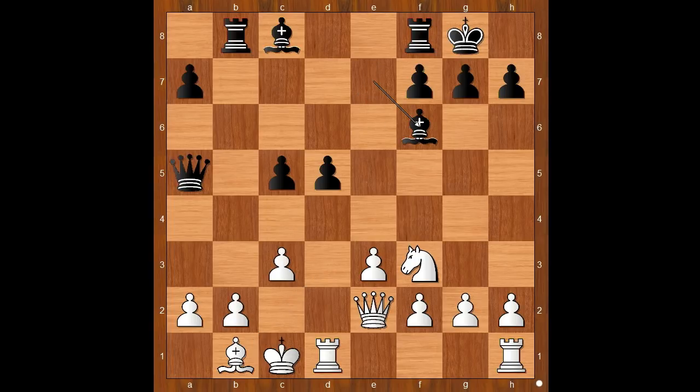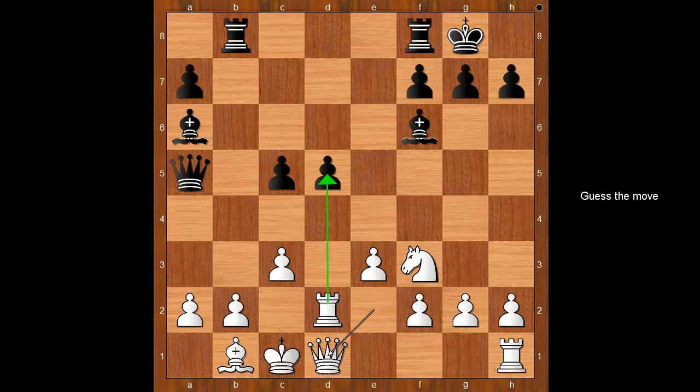Bishop to f6. Somehow and suddenly, the white king is not feeling safe. Rook to d2, bishop to a6, attacking the queen and connecting rooks. Queen to d1. Black to move — how would you continue now? How can black improve his position? Please pause and find the best move for black. Did you pause? What did you find?